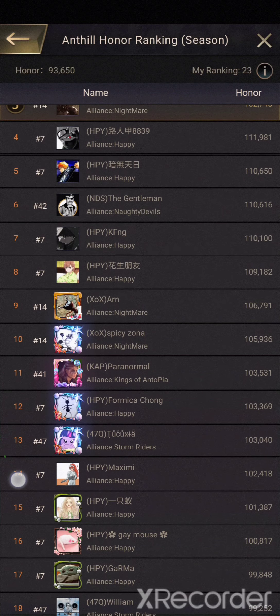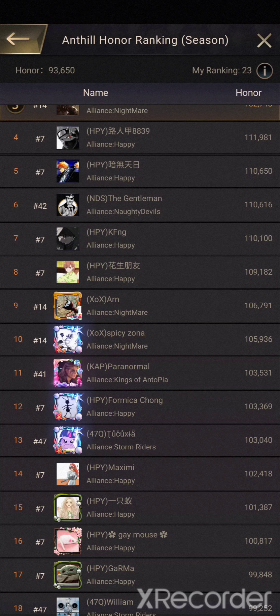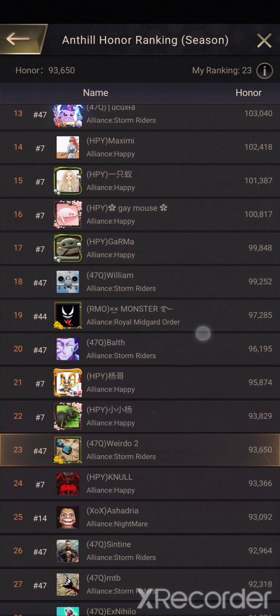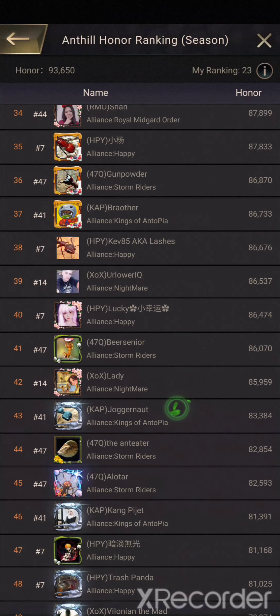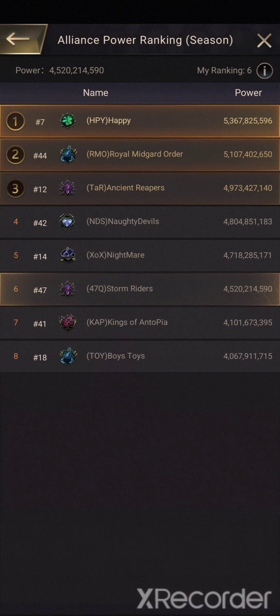What you need to do to get Honor is occupy a lot of high-level Taos and get them early. The earlier you get them, the more social ends each higher-level Tao generates for you. And you get Honor from the ownership of the Tao as well as from the troops that were produced by the Tao. So here I am, ranked 23rd. Alliance Power is basically a summation of the power that you have within your alliance.